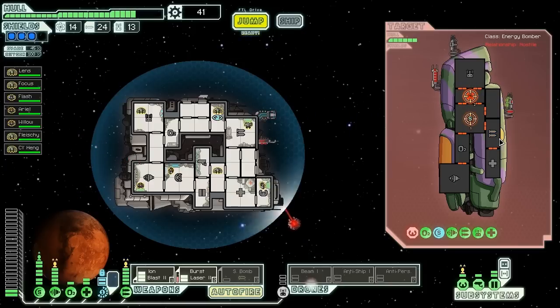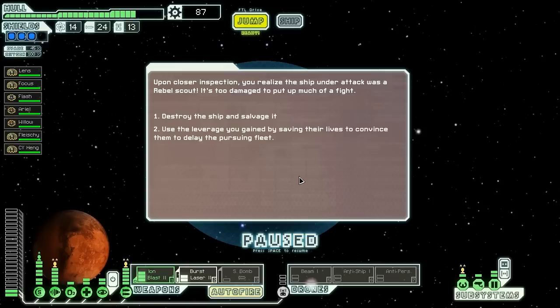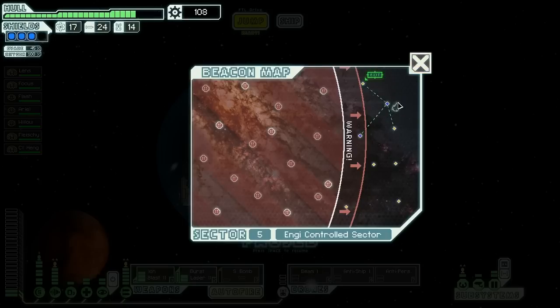They offer a better bribe: three fuels, seven missiles, and 21 scrap. The missiles would be good, but we don't have any missile weapons apart from our bomb and already have 24 missiles — more than enough. We reject that offer and continue our assault. One final burst kills them and the pirate explodes, leaving behind 46 scrap — definitely better than their offers. We examine the ship we saved and find it was a rebel scout. Rather than use leverage to delay the fleet, we destroy the ship and salvage it, getting 21 more scrap, 3 fuel, and an extra drone part.